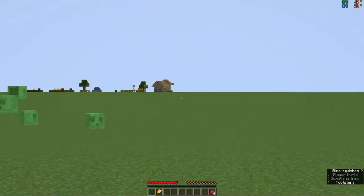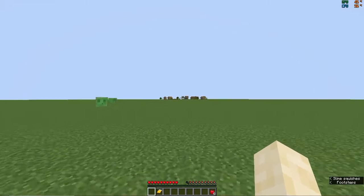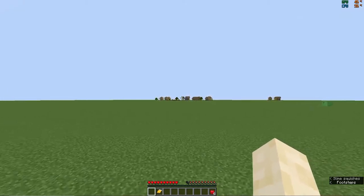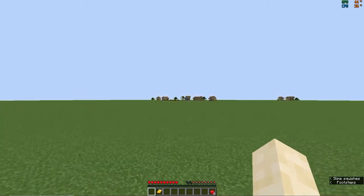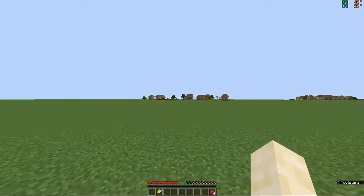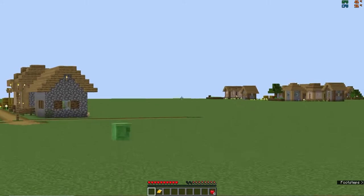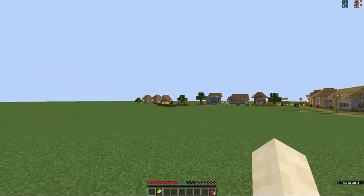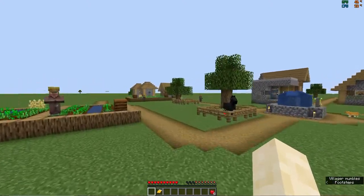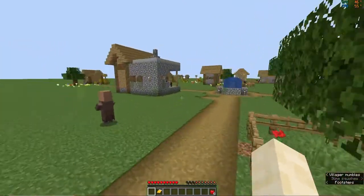Looks like there's a nice village there — oh, blacksmith! Yes! If you didn't know, the only things that spawn here are villages, and I think you can get the stronghold to spawn as well. Let's see what this blacksmith has. Another village over there — great for hay right away. Early game food is everywhere. That village doesn't look like it has a blacksmith though.